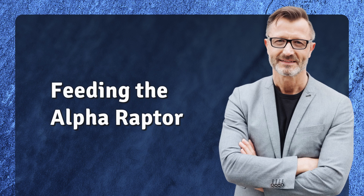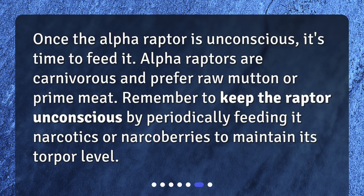Feeding the Alpha Raptor. Once the Alpha Raptor is unconscious, it's time to feed it. Alpha Raptors are carnivorous and prefer raw mutton or prime meat. Remember to keep the Raptor unconscious by periodically feeding it narcotics or narcoberries to maintain its torpor level.